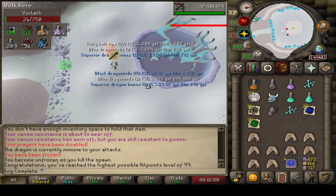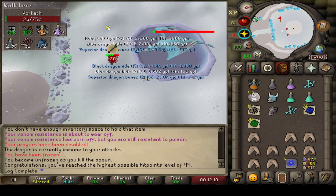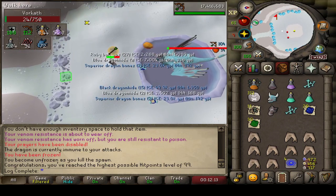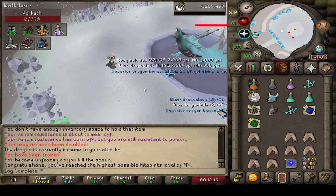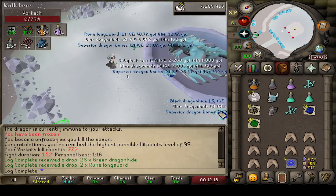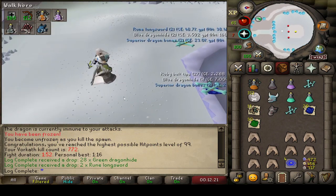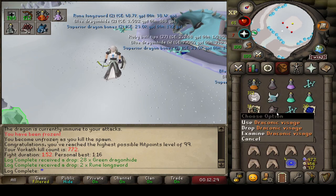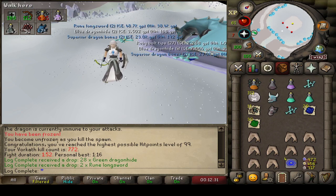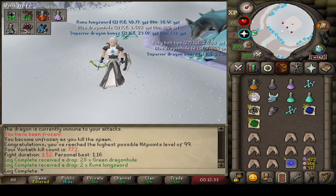I just missed the recording — the Visage totally threw me off. But we just hit 99 Hitpoints on the account, so that's always a nice sight to see. I tried to time it for the end of the kill but I guess it didn't work out. At least we got a little token to remind us — a little Draconic Visage. We're going to go grab ourselves a cape and check out the emote, because it's always nice to see 99 milestones on the account.